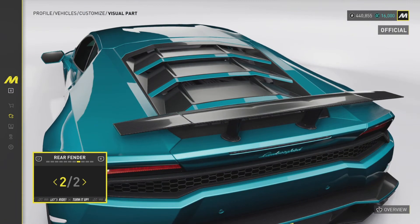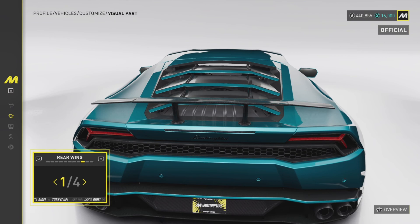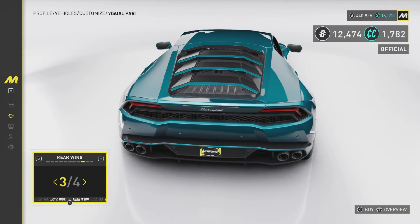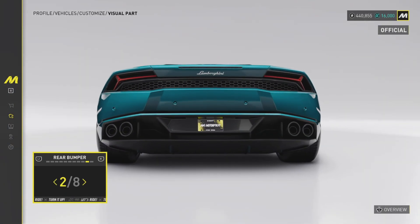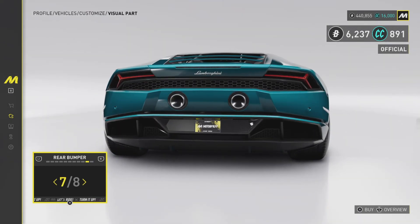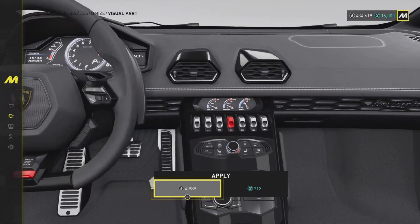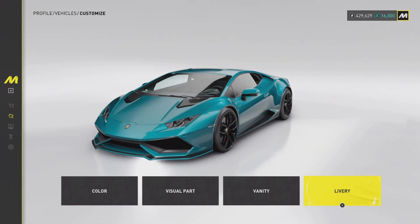I can get behind that rear fender — that's the only good fender on this car. We have 4 rear wings as well. This thing with no wing does look very nice, so let's go without a wing and see how it looks. We also have 8 rear bumpers — these look pretty good, we are going to go with that one. Then obviously the interior colour — we will just have white stitching. And that is our Huracan for the day; vanity and livery items can be applied but we'll keep it as is.